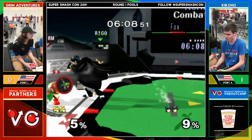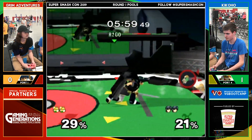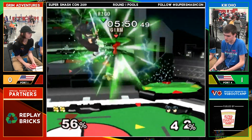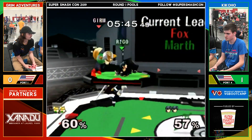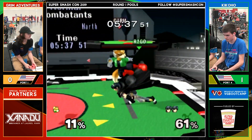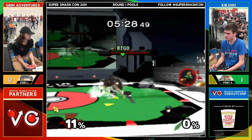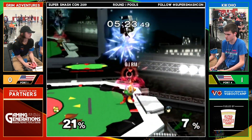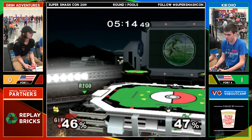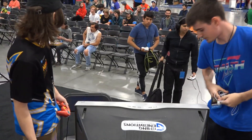Grim Adventures has done a good job of bringing this back. Only reason he got that grab is because Marth kind of poked his arm out with the down tilt. Nice little wave dash in, getting a lot of damage. I like that laser. Kikoho doing a good job of capitalizing, but Grim Adventures not with the best DI on that sequence. Grim looking way better this time around. Gets the up throw up air — good smash DI by Kiko. Nicely done from Kiko. Grim Adventures definitely showing some strong tech skill and coming alive more in that game.